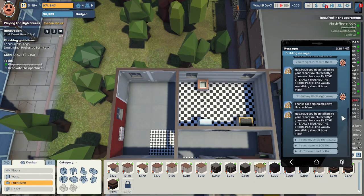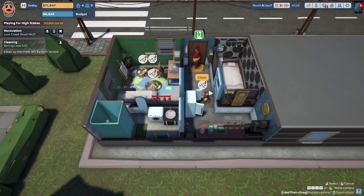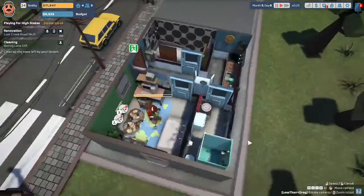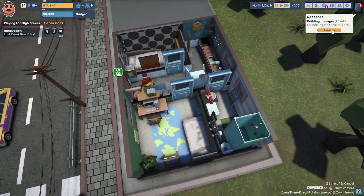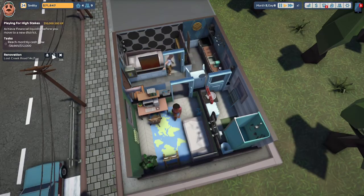A tenant message comes in: 'Have you been talking to your tenants recently? Guess not — they've literally trashed the entire place. Can you do something about this, boss man?' Yeah, I'll send my uncle in right away. Oh, what a mess, Steve — could you clean up this mess? I wonder if I can't get any of my renovating jobs done because these people are trashing the places — and they leave the refrigerator doors open. The building manager says thanks for helping solve this problem. Let's get back over to Lost Creek Road.